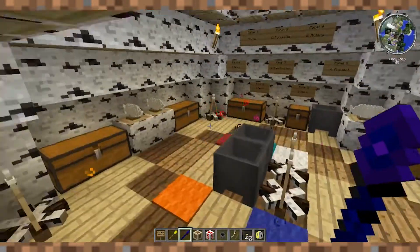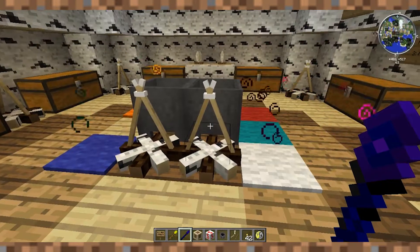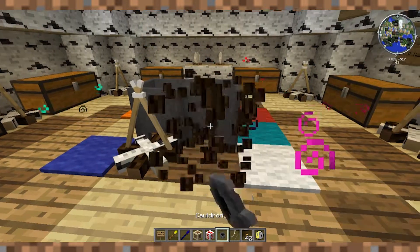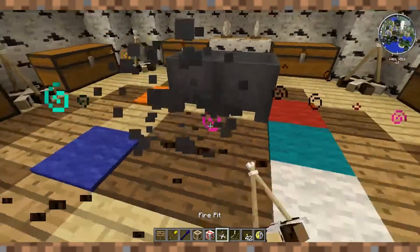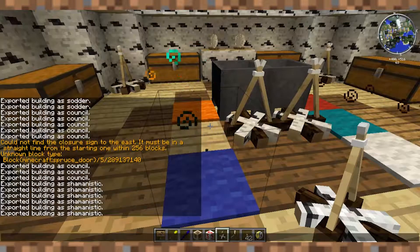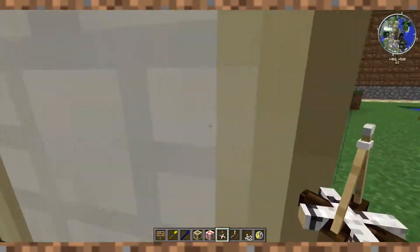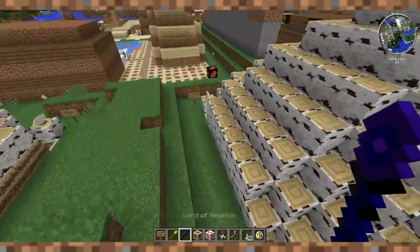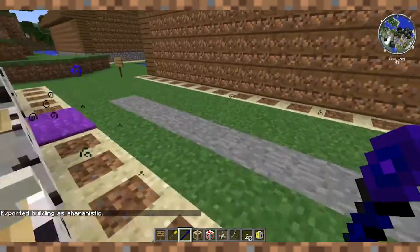Oh, that looks so shaman-y! So nice and shaman-y. Maybe I should move that back one - yeah, I'll move that back one. Shamanistic delete, let's re-export that. I don't like using the birch doors because they look like screen doors, but sometimes I just gotta have birch doors.